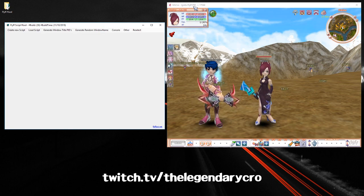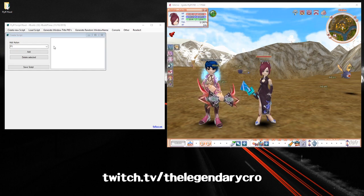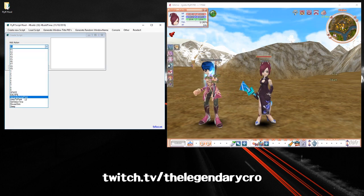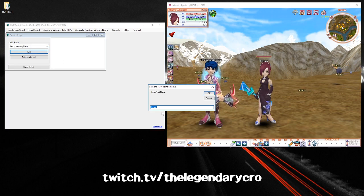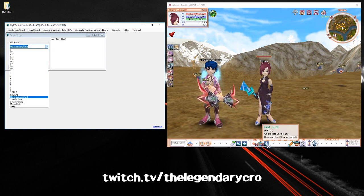You can see right here that it gives you a PID number. The next step is to create a new script. So let's say you want to have a heal bot going — first you'll add a Generate Jump Point, click Add, and then name it something like 'heal'.